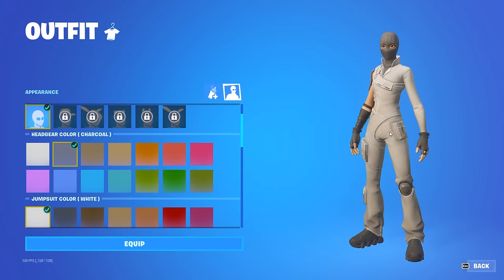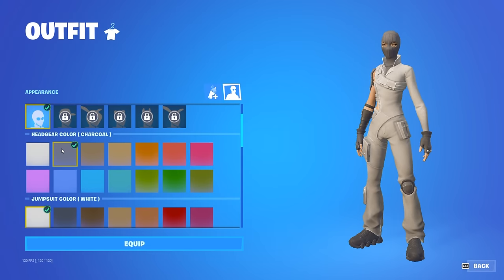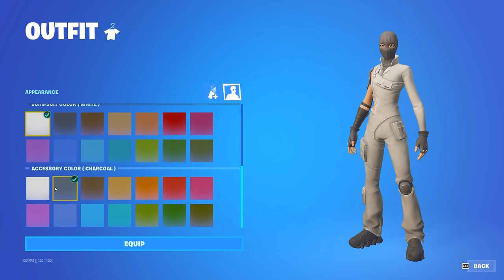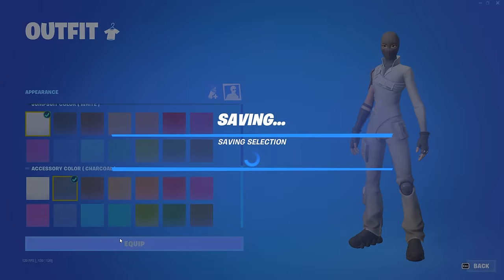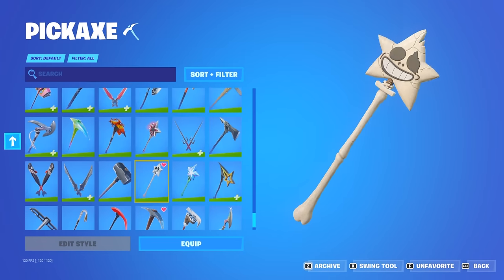For this next combo we have a clean gray and bone white combo. You want to use charcoal for the headgear, white for the jumpsuit color, and then charcoal for the accessory color, and then this one you want to pair with the Scully Scepter pickaxe.